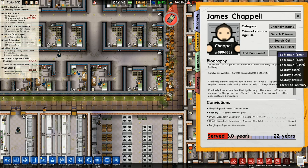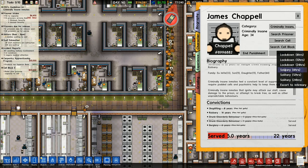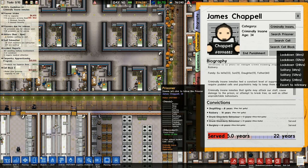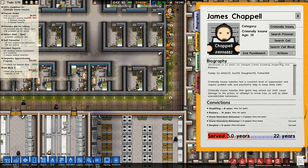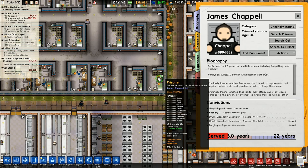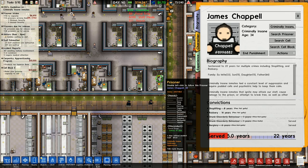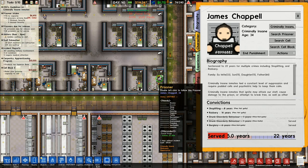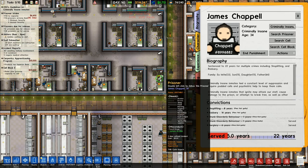He's criminally insane. He's status unstable. With him being in there, is he stopping other prisoners from coming in here? Like this prison cell right here — who should be in here? Him right there — he's minimum security, quite normal. But this dude, James Chappell — he's being punished, suppressed in there, being punished. Lockdown, six hours.